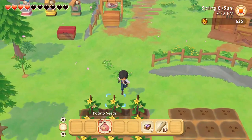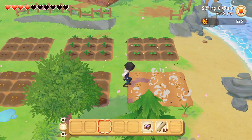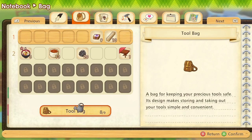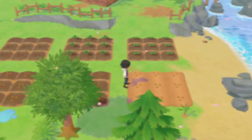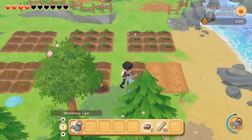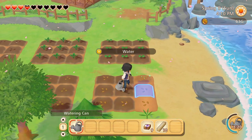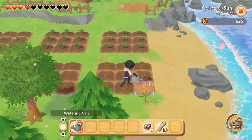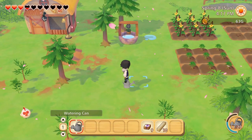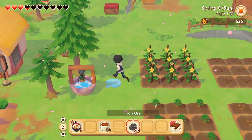I think the seeds from the store are usually always level zero, but I might be wrong on that. I'll just take the tools out as I need them for now. We took care of our animals, everything's been planted, we turned in everything we needed today, and we got some new seeds planted. I think we're pretty much done with the main work.